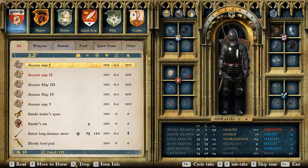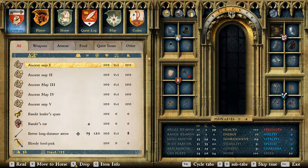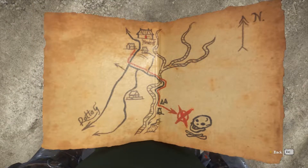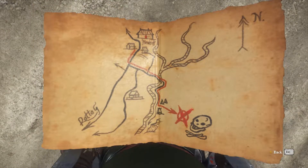People who pre-ordered the game should have treasure maps to assist them in finding the treasures. But from what I've read online, it's not restricted to people who have only pre-ordered. If you didn't pre-order and you find out any differently, please let me know in the comments down below.